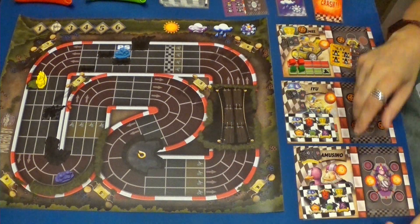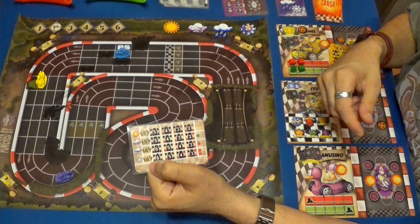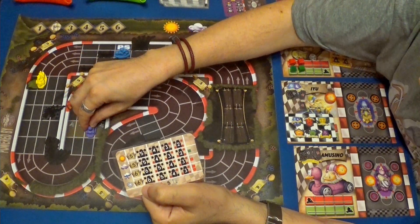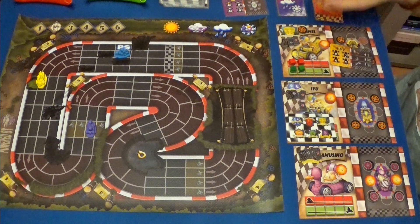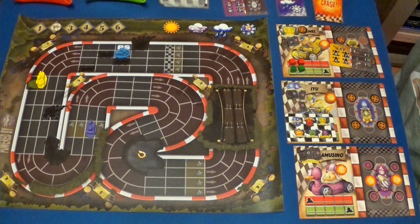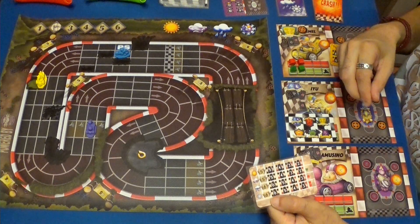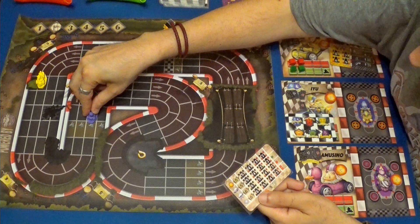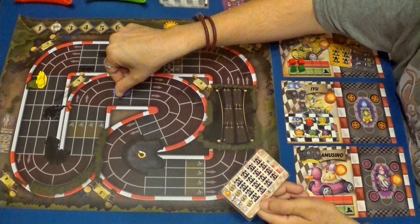Bueno, va a empezar primero el Gamusino y va a ir a la velocidad de seis. Puede usar dos frenos si quiere. Y hace uno, dos, tres. Recibe un cristal. Va a gastar dos cristales para quitarse un daño, va a gastar un freno, cuatro y cinco. Se va a mover hasta aquí.